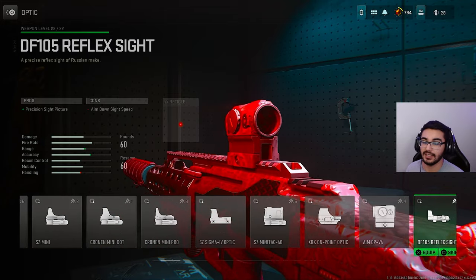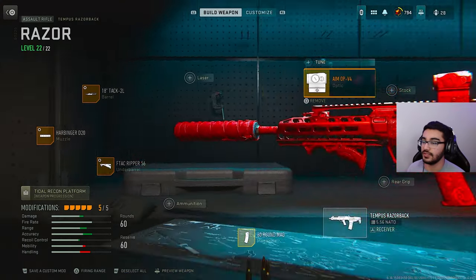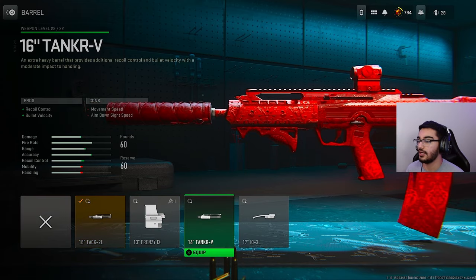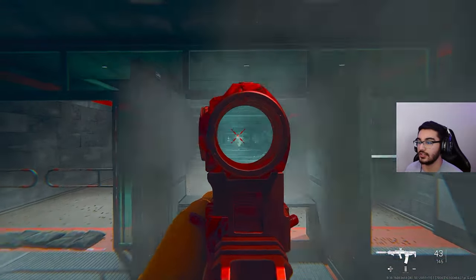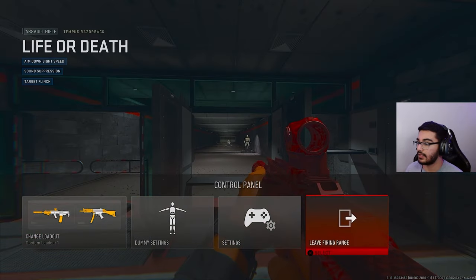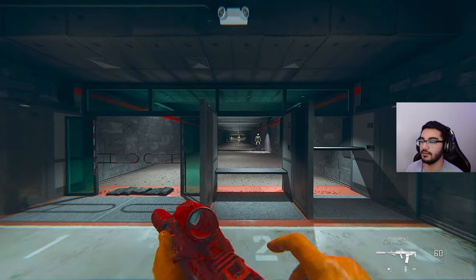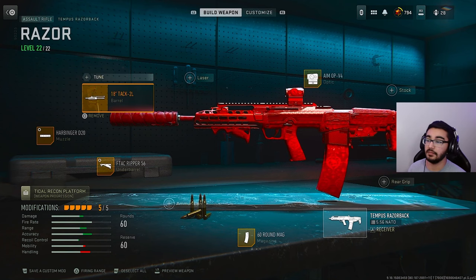Finally, in the gameplay you'll be able to see I'm rocking the Aim-V4, although I do like the blue dot — but sights come down to preference, and I don't like to tune my sights at all. There also is a different barrel you could check out, which is the 16-inch Tanker V. This thing is also very nice, but some people say it actually has more recoil. Personally, I can rock either one, and this one does have more pros — it's definitely worth testing out which one you like better.